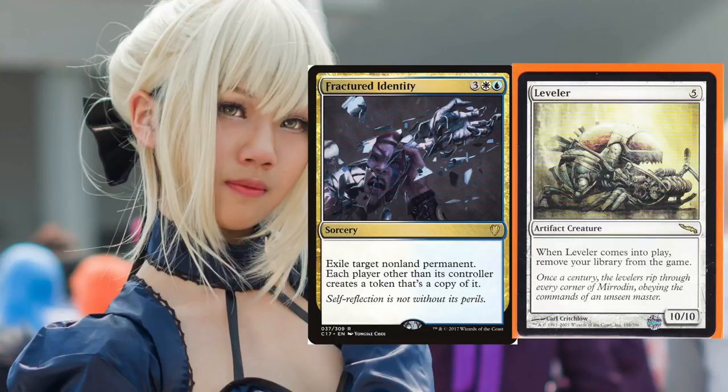Now another combo for multiplayer EDH: Fractured Identity and Leveler. Leveler reads: whenever it comes into play, remove your library from the game — it's a 10/10 for five mana. Fractured Identity costs one white and one blue: exile target non-land permanent, and each player other than its controller creates a token copy of it. You play the Leveler, then Fractured Identity, removing your library, then each opponent gets a Leveler copy and removes their library. Since you just ended your turn, you draw last, so each opponent draws into a library of zero and loses the game.